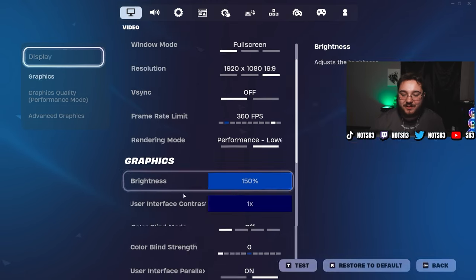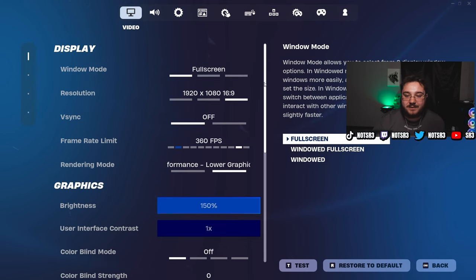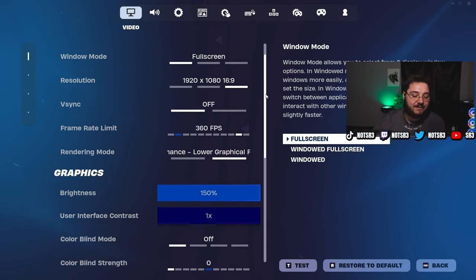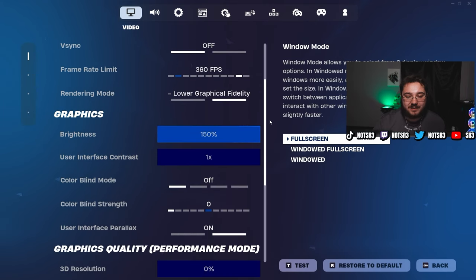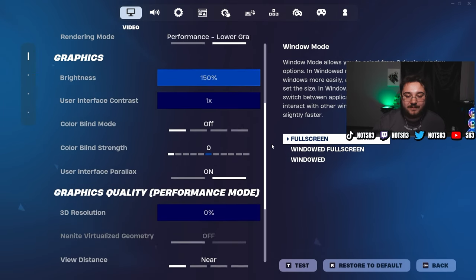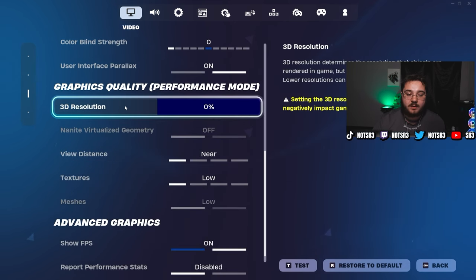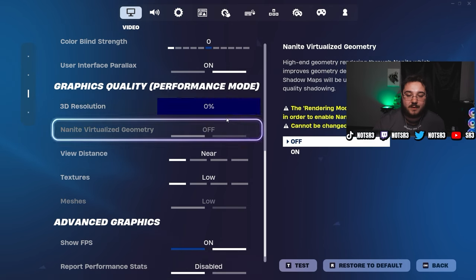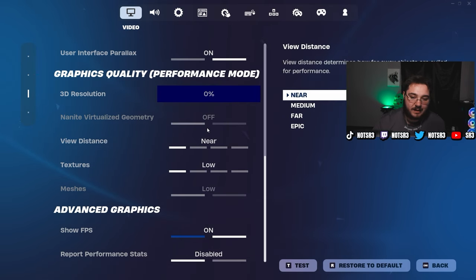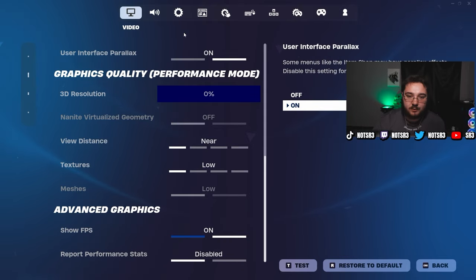Jumping into our settings, we're going to be starting straight off with the graphic settings. I do play on full screen 1920 by 1080 — I've tried stretch res, I just don't like it at all anymore. Brightness is at 150 with no colorblind mode anymore. My 3D resolution is customized in my game settings, so that's why it shows zero here — I don't actually play at zero percent. Everything else is as low as possible, and show FPS is on.